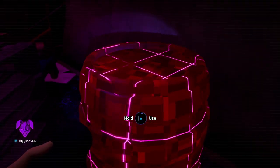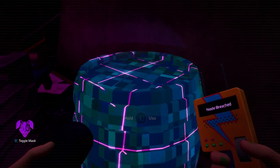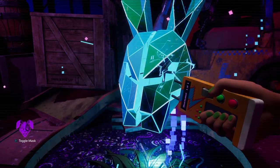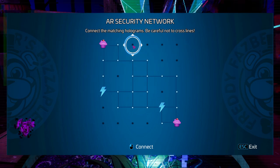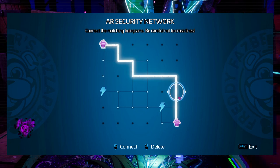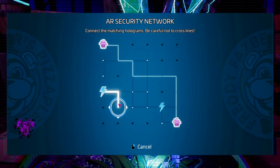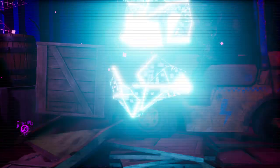Over here on the right you're going to see a barrel — go ahead and activate it to deactivate it. After that, at the mini-game panel, drag the lines until you connect the matching symbols together. You cannot overlap your lines, so for the lightning/electricity one, do that one first, and then the first node is done.